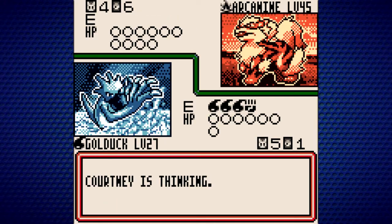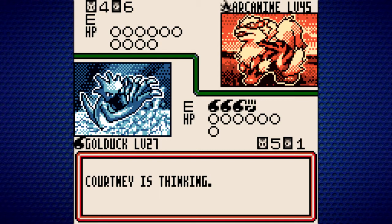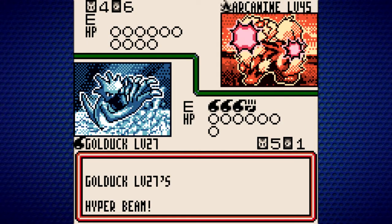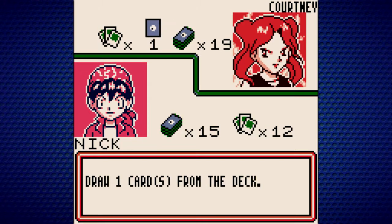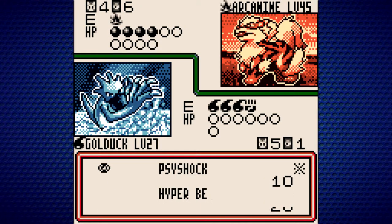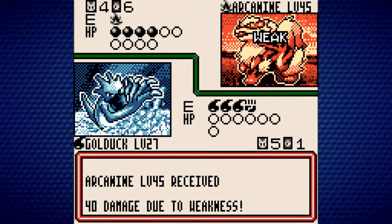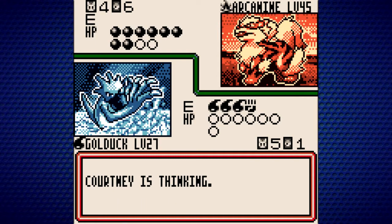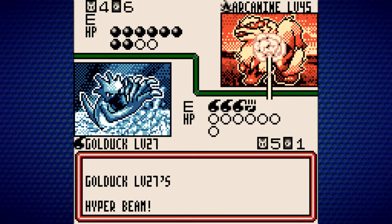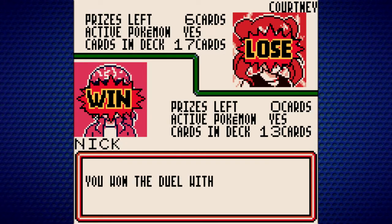Courtney, the first Grandmaster — not really proven to do too much. She's only got a Moltres in the back with no switch card to swap out the Arcanine for Ninetales or another Moltres. I'm just going to keep attacking with Hyper Beam — there's no way this Arcanine is going to be able to retreat or attack because of the number of energies it has. It's going to die. We'll go for Hyper Beam and finish off Arcanine, and that should be the first Grandmaster down. Yeah, that's the last prize card. Alright — you won the duel with Courtney!